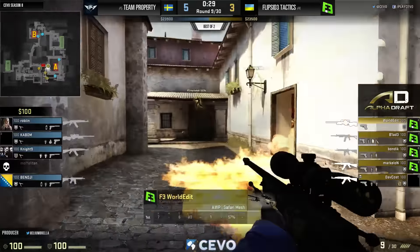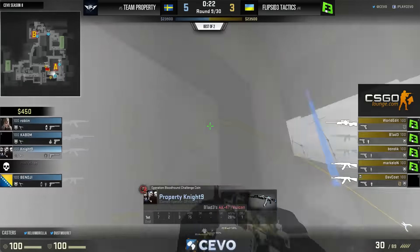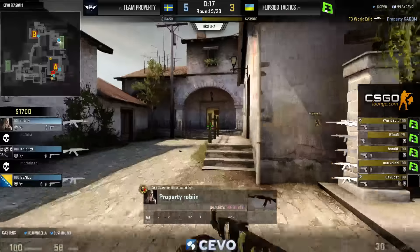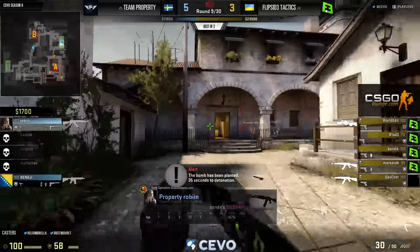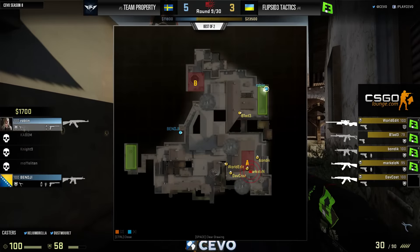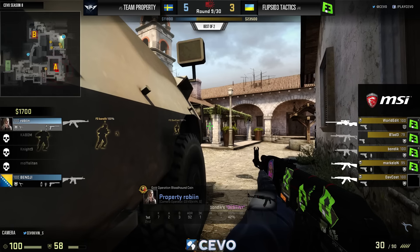A smoke blocks off a lot for now — killing a bit of clock time. Flip Side just start pressing in. World Edit has that OP trained on the site, knowing one player is there. Berg pushes up — Kaboom misses a shot but World Edit will not. Now Flip Side is just overwhelming the B site. Robin and Benji are so out of position they just have to back off and save, conceding a fourth round.